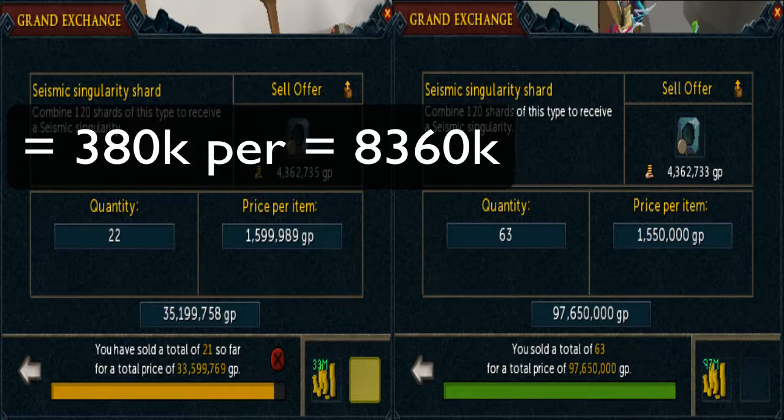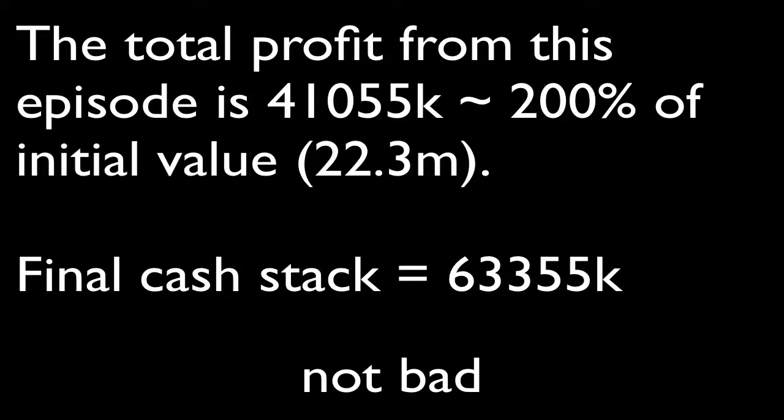Unfortunately the margins continued to lower — they were getting undercut and overcut the entire time toward the end, so I just stopped doing them. In total I made about 41 mil just from this episode, and without the Seismic Singularity shards I would have made about 5 mil. I made 200% profit from the initial value we started with, which was 22.3 mil. The final cash stack for this episode is 63.3 mil, which means in episode 4 I'll be starting with 63.3 mil, opening the door to so many more flips and even greater margins. Thanks for watching — leave a like, comment, and subscribe if you haven't already!